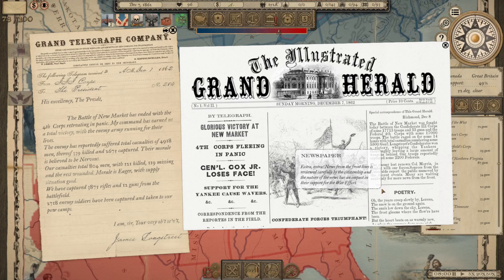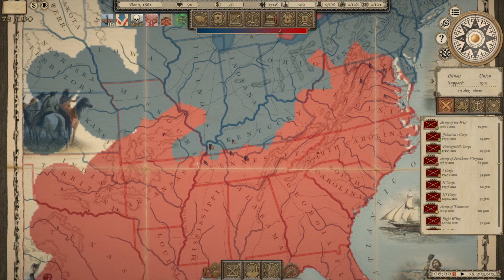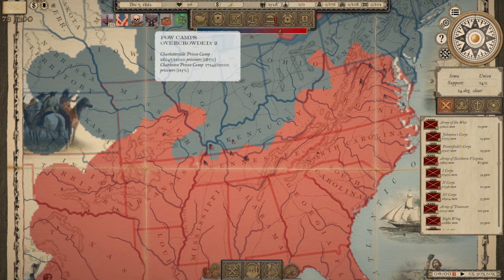Glorious victory at New Market — the 4th Corps is fleeing in panic. General Cox Jr. loses face because his units surrendered. The Battle of New Market has ended with the 4th Corps retreating in panic. The enemy suffered a total of 4,918 casualties: 339 killed, 2,675 captured including 1,800 in that one unit. Their morale is believed to be nervous. Our losses are 804 men, 121 killed, 119 missing. We've captured 3,875 rifles and 12 guns. 2,700 enemy soldiers have been taken to our prisoner of war camps, which are already massively overcrowded — 28,000 prisoners in the Charlottesville camp and 17,000 in the Charleston camp, totaling 45,000 Federal prisoners.